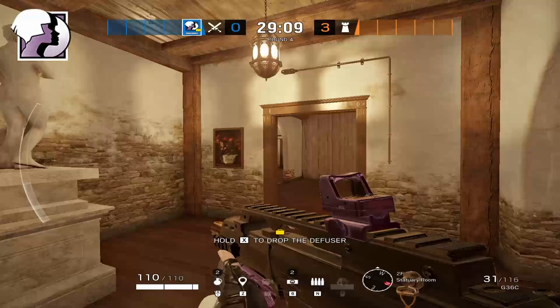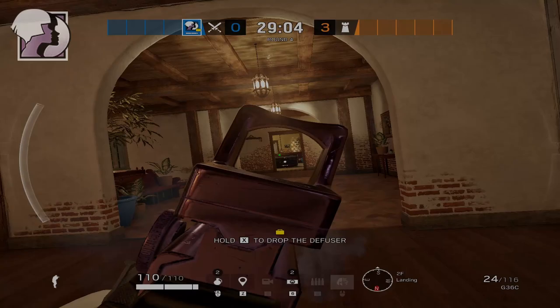There are two common ways to attack this bomb site. The first one is going to be a study take and the second one is going to be primarily a master take, so let's start off with the master take because that requires the most map control.